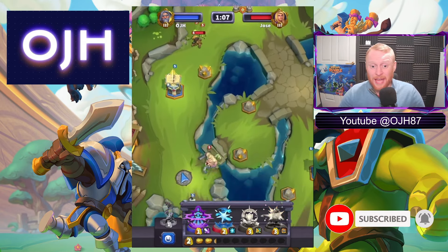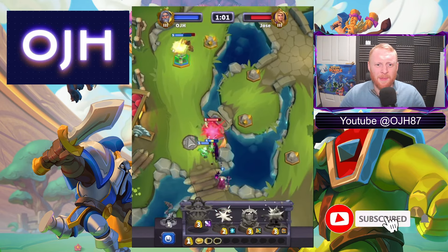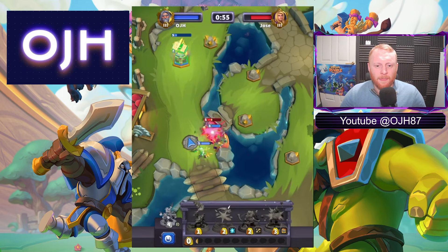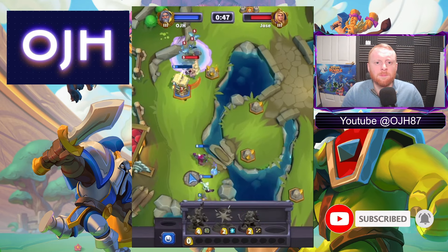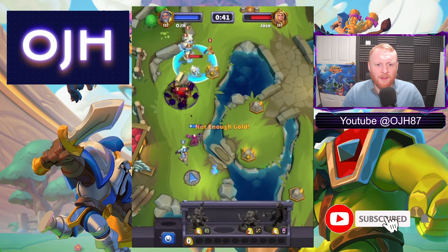We've got another gold coming down and a Shaman and Thalnos — we'll start dropping some spells at some point, try and boost Thalnos up. A couple of Arcane Blasts coming down there — that should see Hogger off, hopefully. Just holding everything, keeping that all nice and healthy. A level 8 Thalnos now. Jose here keeps stacking up the troops for us and we'll keep taking that spell value.